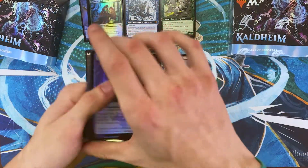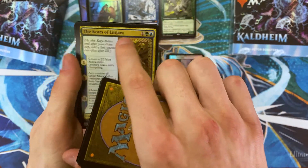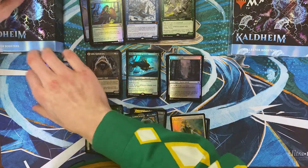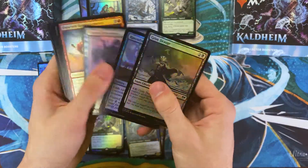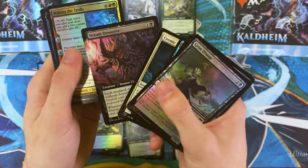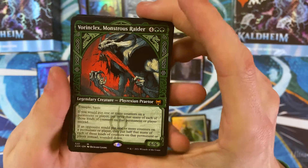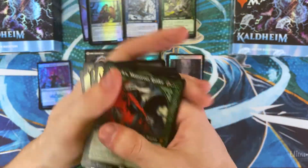I've got three packs left in this box. So this would be Bears of Lityara — that J being a 'Yuh' sound, I don't need to beat the same horse. Bark-Channel Pathway. Raven Form is underrated removal — you can't convince me otherwise. Cosmic Intervention. I adore this art for Vorinclex — it's a little gruesome, but I think that makes sense for a Phyrexian Praetor. And Skemfar Avenger — that's pretty solid.